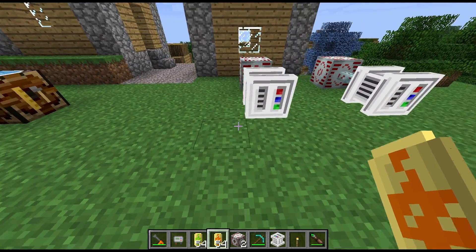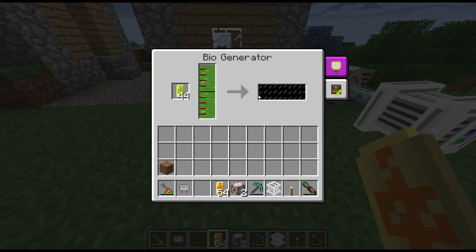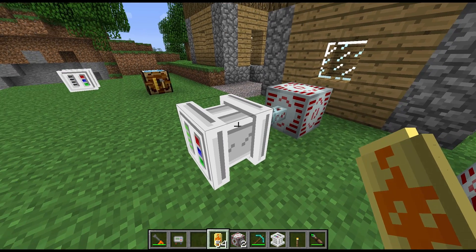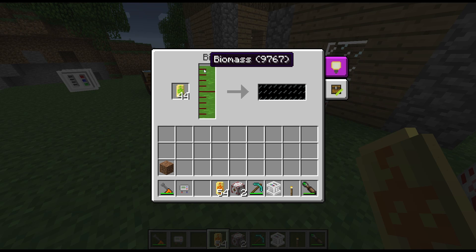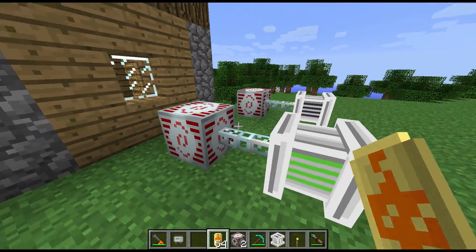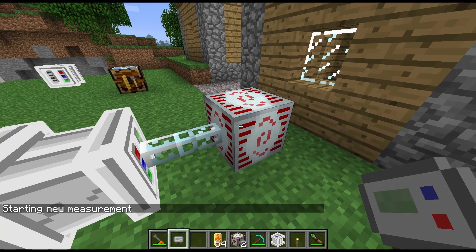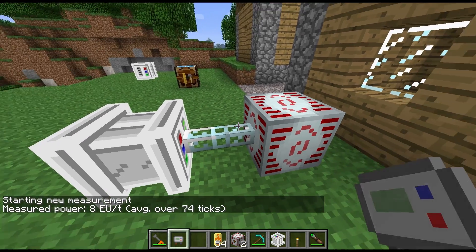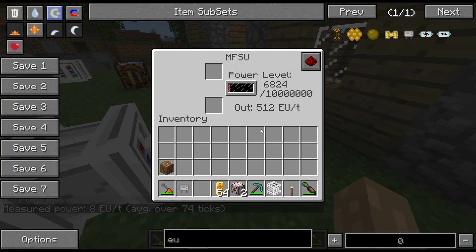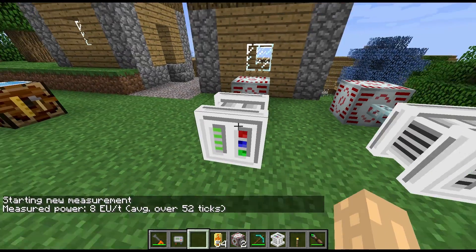In practice, if I put biomass in, as soon as you put it in it's going to start generating EU. It will just do that passively and gradually use it up, as you can see. With biomass, for every unit or capsule it's going to produce 8,000 EU at about 8 EU a tick. This is filling up the MFSU I have here, giving us 8 EU a tick — so 8,000 EU off of each capsule, lasting 1,000 ticks.